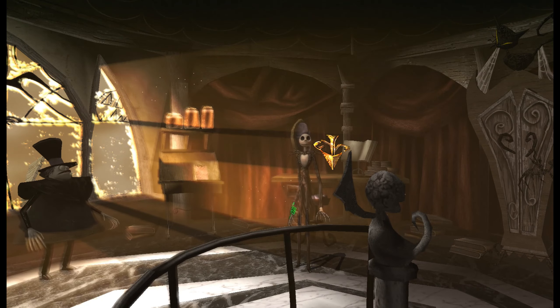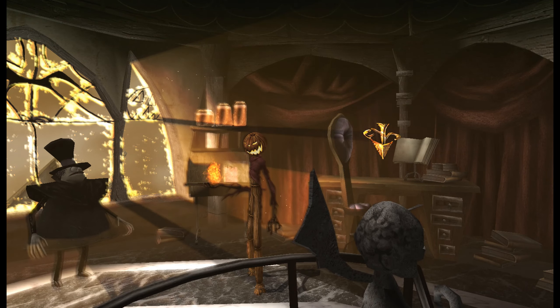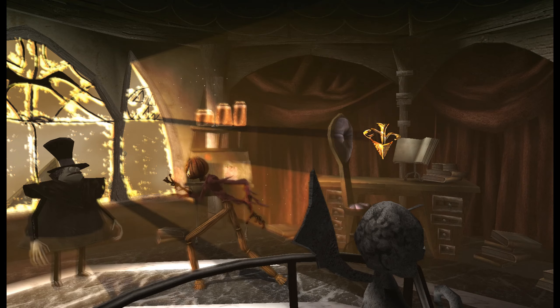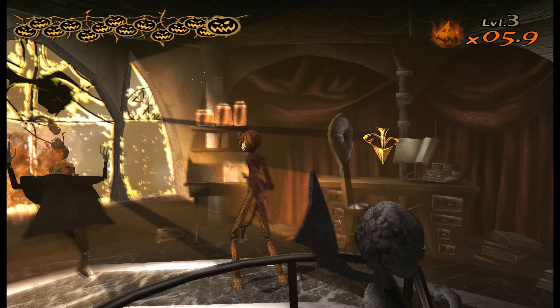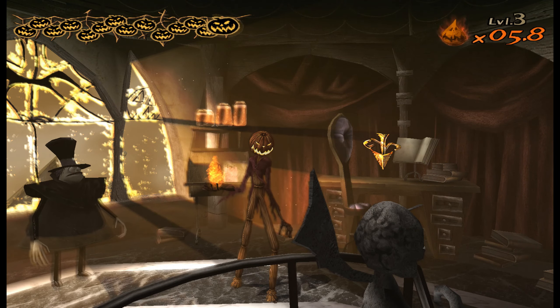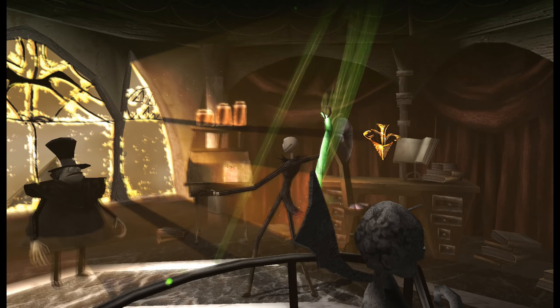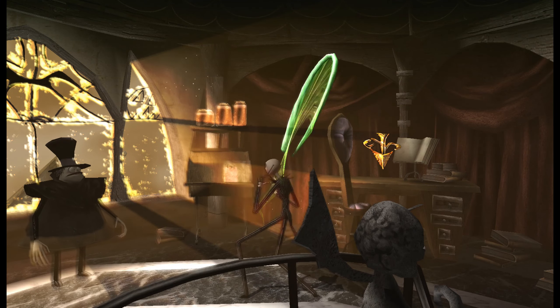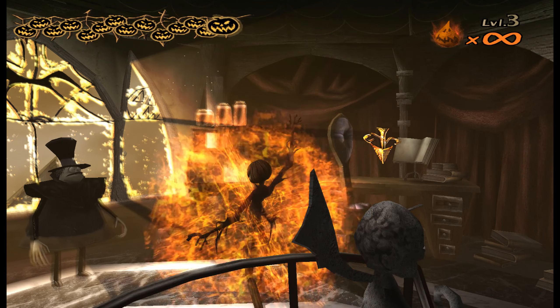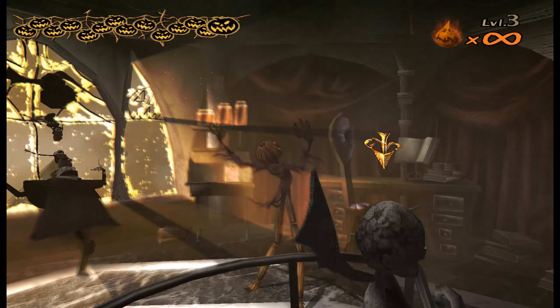We can also give the Pumpkin King unlimited power. Press left, down, right, up, right, down, left, up. I had to be faster — now it shows the infinite symbol. That gives infinite power. Then for energy that'll never drop, press right, left, L3, R3, left, right — if you hear a click, that means you did it right.